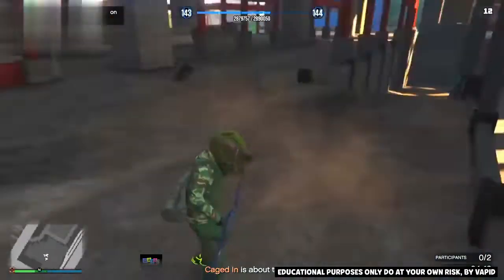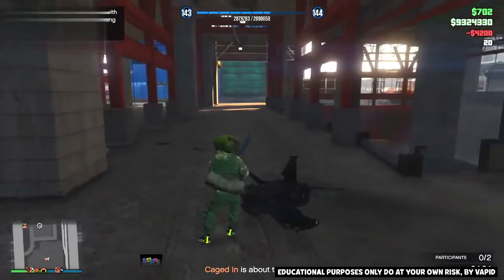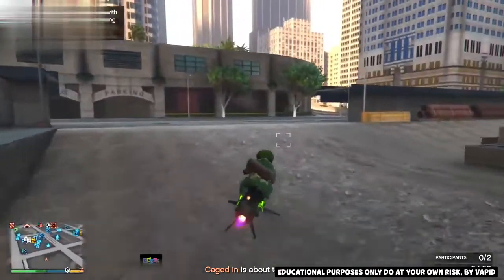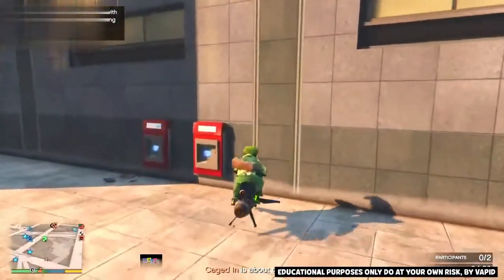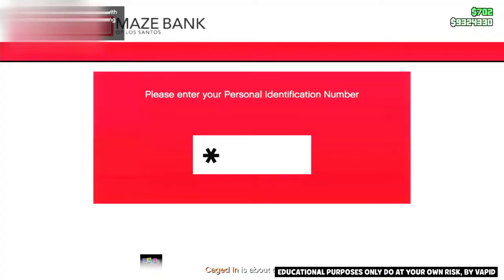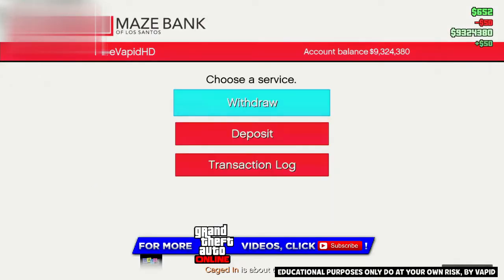Finish off the last guy. There will be no alert message — it will look like you've completed a survival. Now go to any ATM. I'm going to the one outside the CEO building. Press right on the D-pad to interact with it.